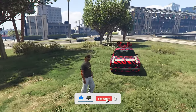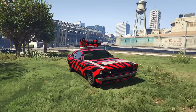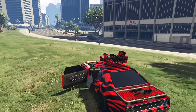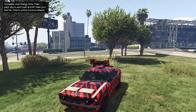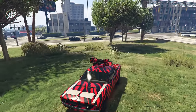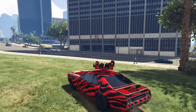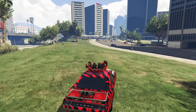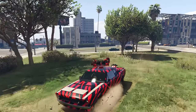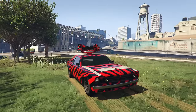Before we get into anything going on this week, we have to talk about the vehicle sitting right here behind me. This is the Weaponized Tampa, one of the vehicles discounted this week — perhaps the most armed vehicle in the entire game. It has front-mounted missiles, a top-mounted rear mortar that shoots backwards, and dual miniguns. A lot of these upgrades are unlocked through Bunker Research, but this thing shreds. It's also all-wheel drive as an upgrade over the regular Tampa. Overall, such a good vehicle — definitely the best thing you can get this week on discount.